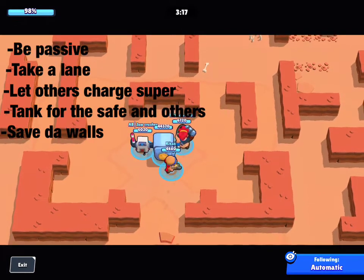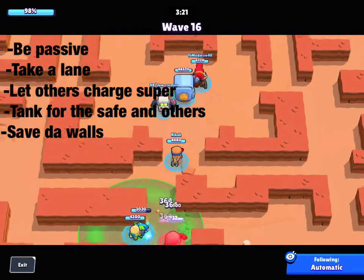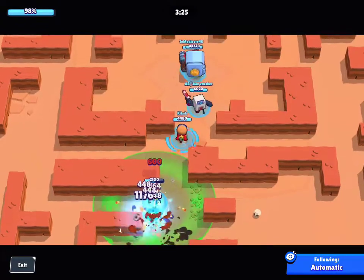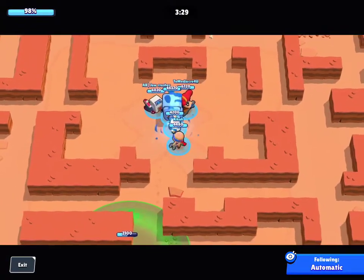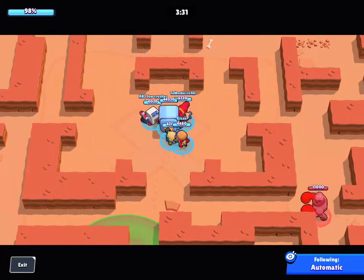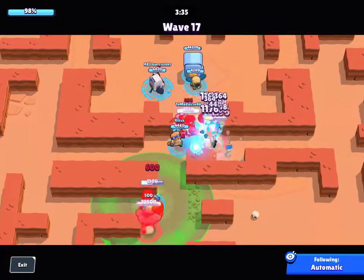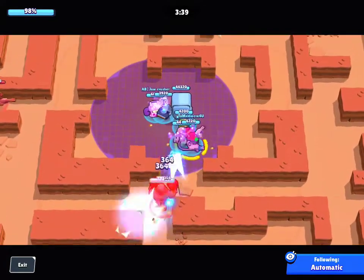You can see we're taking our zones and surrounding the safe, so if any ranged bots come we can protect it. Those are some basic tips that most people should know but a lot don't. Now let's head into the individual brawler tips.